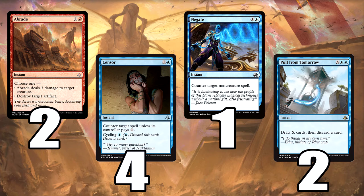We also run one mainboard Negate — we have got more in the sideboard. And then some nice card draw: Pull from Tomorrow. Get the triggers with the Locust God, absolutely brilliant. Double blue, X spell — you draw X cards, then you have to discard a card. It's like our Sphinx's Revelation, I always say that, without the life gain.